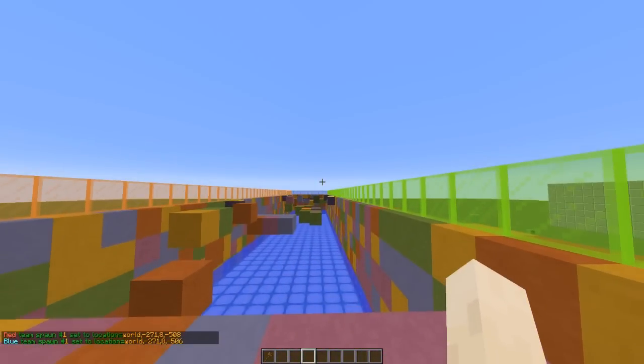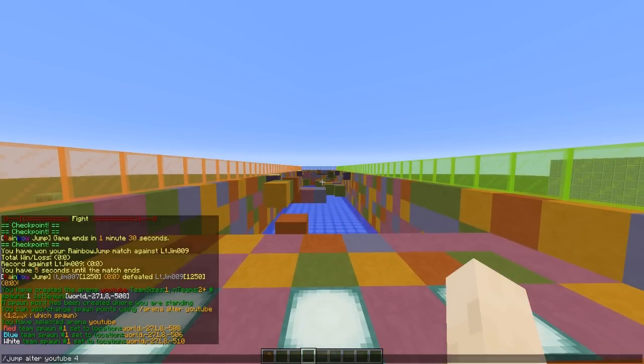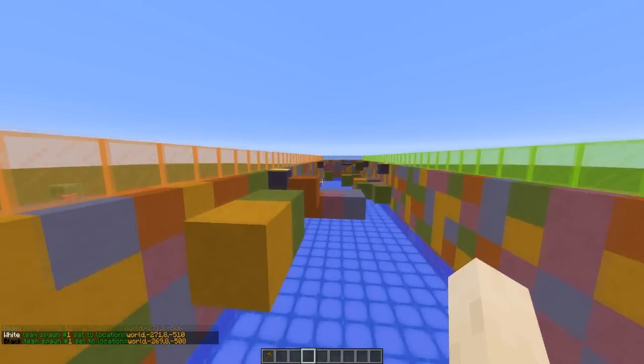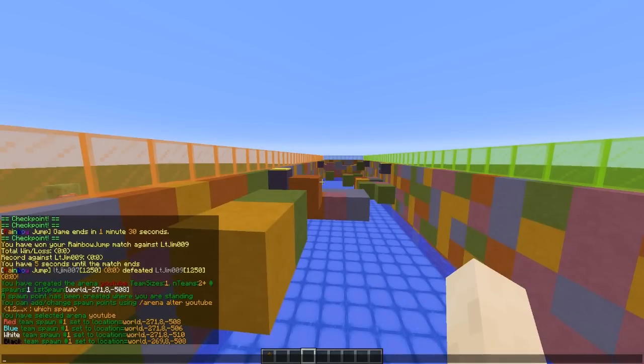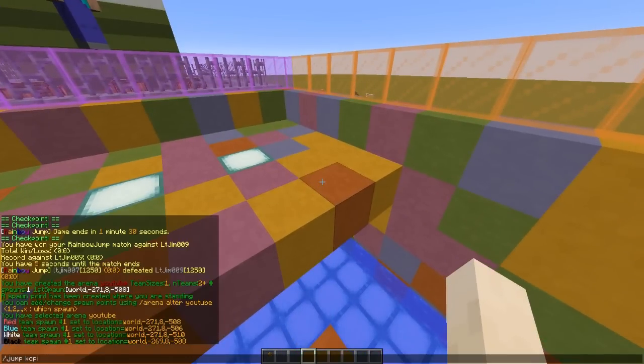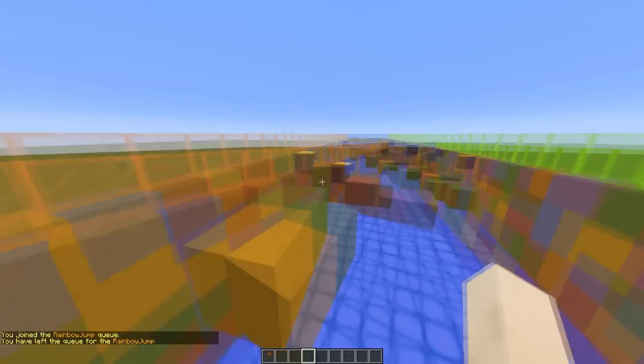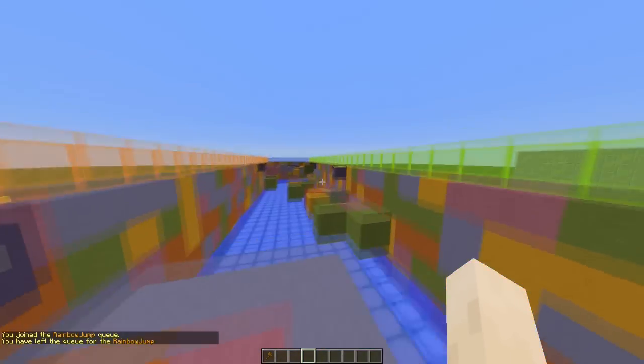You can obviously put 3, 4, 5 and more spawn points. You can put one at the back if you really wanted — very simple. And that is it, that's all you need to do. Then you can do /jump join to hop into the game, and /jump leave to leave the queue.